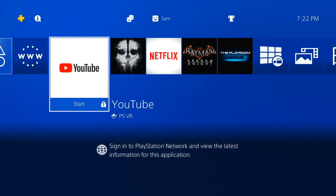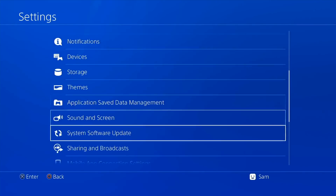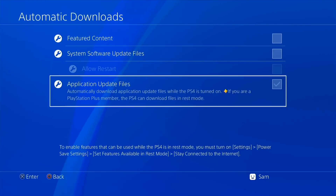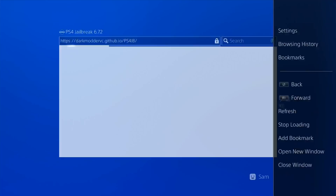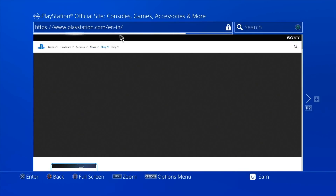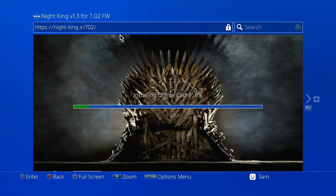I still have my previous fake packages like YouTube and Netflix. First thing I do is go to Settings, System, Automatic Downloads and turn all of them off — I don't want any unwanted downloads. Now I'll test exploits, starting with Night King, which I always recommend. Before that, I clear cookies and website cache in the browser settings. The official PS4 website loads and I navigate to Night King.